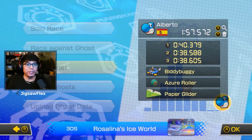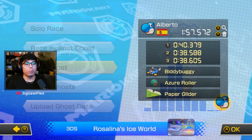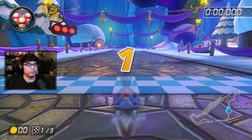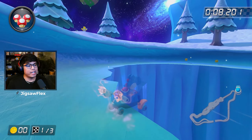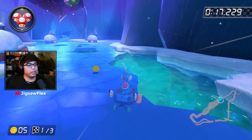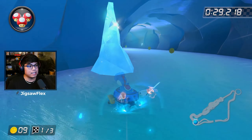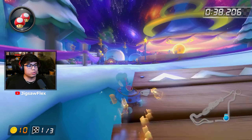Here we are at Rosalina's Ice World — again another world record from Alberto: biddy buggy, azure roller, paper glider, Yoshi — 157.572. I wanted to see if they do the Mario Kart 7 classic cut — they don't go for it, I guess it's not faster in this game or maybe just in time trials. UMT off of that; no half pipe action — apparently it's slower. Trick boosting off the ramp — that's the term. They're just snaking over here, left side I guess being faster in time trials.